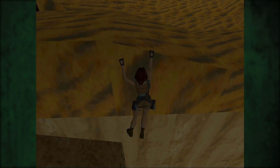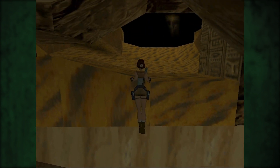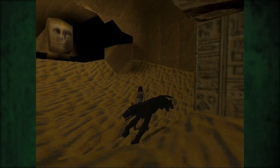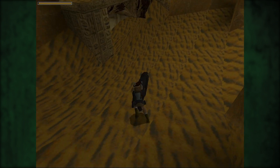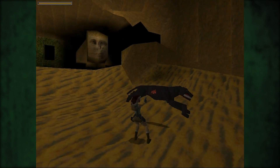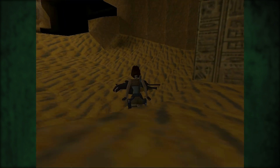Jetzt kommen bestimmt erstmal Gegner — irgendwelche Mumien oder so. Irgendwann müssen wir auch mal Tomb Raider 4 spielen. Ich wusste, dass Gegner kommen. Oh Gott, was ist das — ein Panther? Böses Pantherchen. Oh Gott. Der hält ganz schön was aus, der Junge. Alles klar. Haben wir das geschafft?